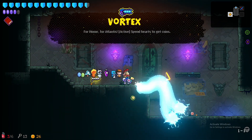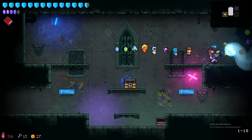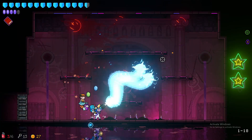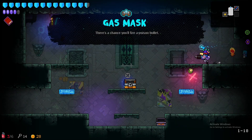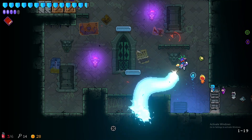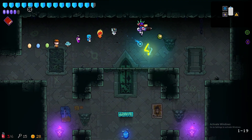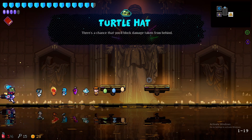Spend hearts to get coins — wait, I don't have any hearts. Opens all locks is the active — not sure which one's better. Let's try this on this room. The damage range is shorter, but I think that's a little bit better. There's a chance it'll fire a poison bullet — I think we're gonna stick with this one. Oh, there's a shop which we don't have any coins for. Song of joy — I kind of want that, that looks sick. Our egg drops random coins for two crystals and half a heart — that's actually insane! Turtle hat: there's a chance he'll block damage taken from behind.